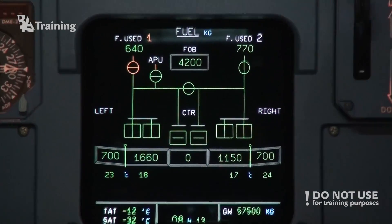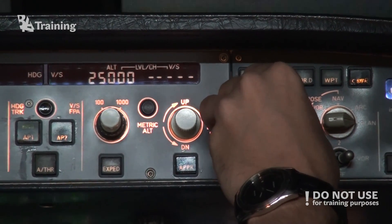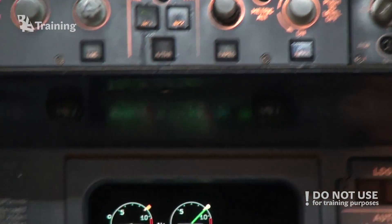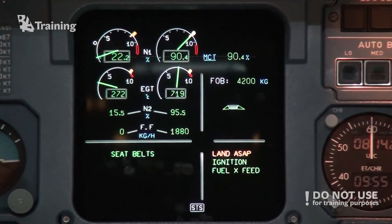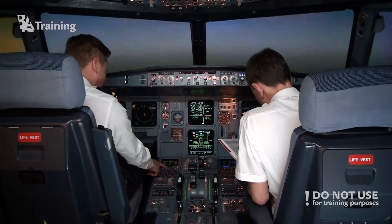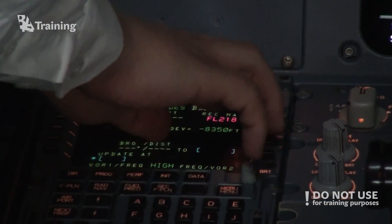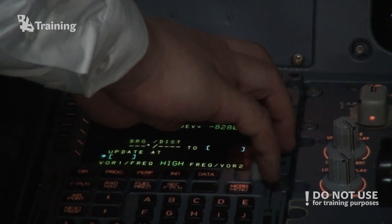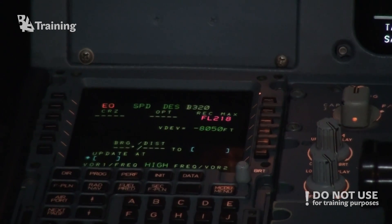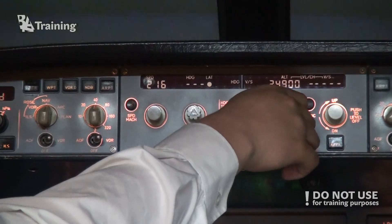Now we will descend to flight level 250, which is the green dot altitude, and after that we should descend more to the long range cruise altitude. We can check estimated long range cruise by pressing the progress page. We have a long range cruise altitude of flight level 218 maximum. So we will select flight level 210 so we are clear of obstacles. We can descend to flight level 210.